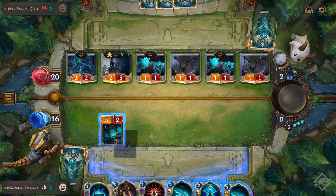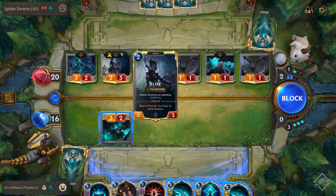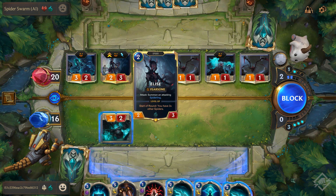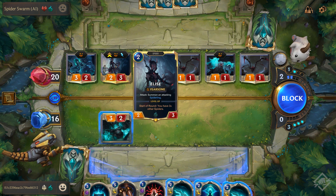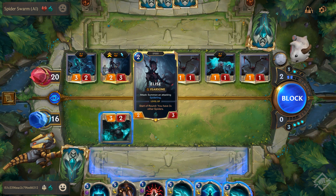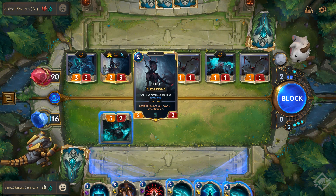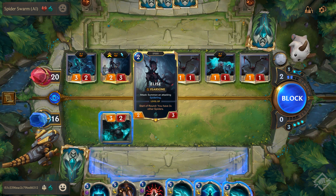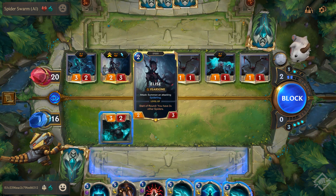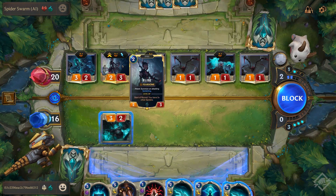This is a champion card. Based on its text, if at the start of a round they have three or more spiders on the board, it will level up — gaining strength and defense. Looking at a card's layout: upper-left is the casting cost, lower-left orange number is its power (damage it deals), and lower-right is its health. There is no regeneration between turns unless a card specifically has the regeneration keyword.